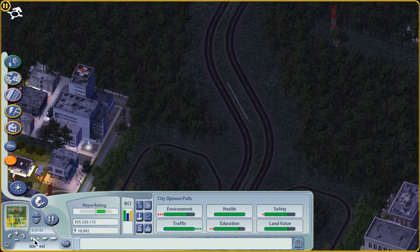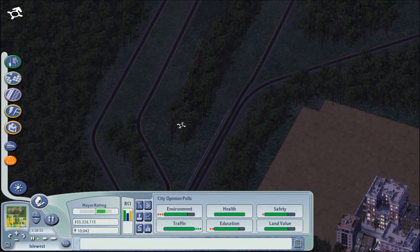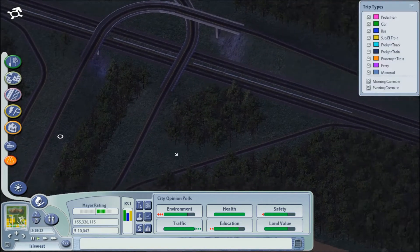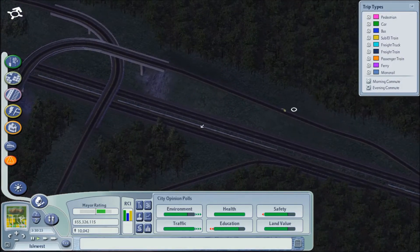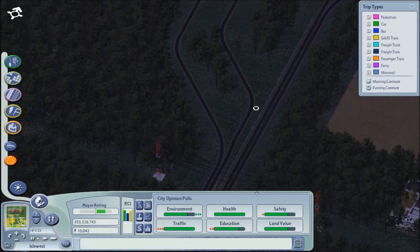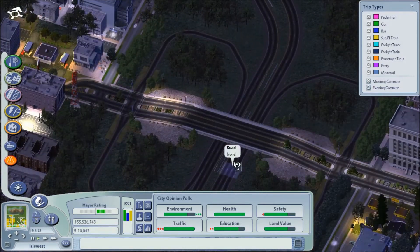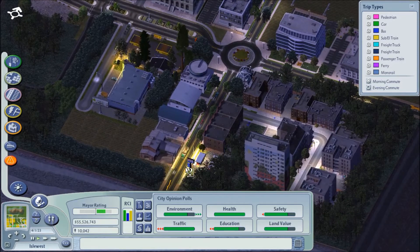There we go — pressing play again to see if we can actually find any cars on the highways. Not sure if it's used all that well. Unfortunately, not really. Too bad. Checking the south side — nothing. Nothing there. That's fun. Not bad though, so that's looking fine.